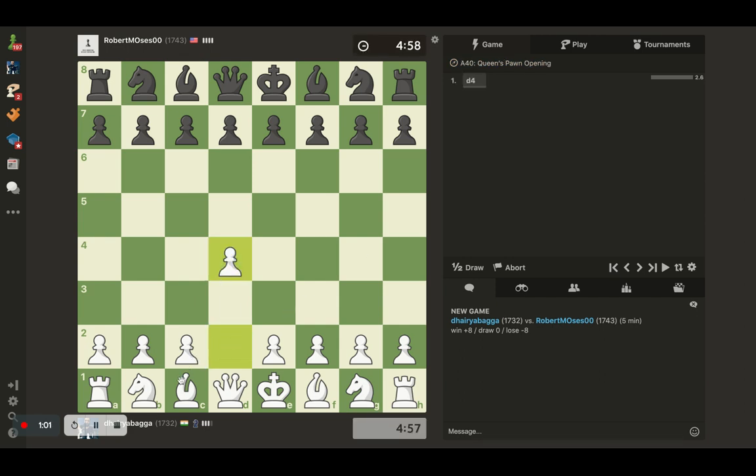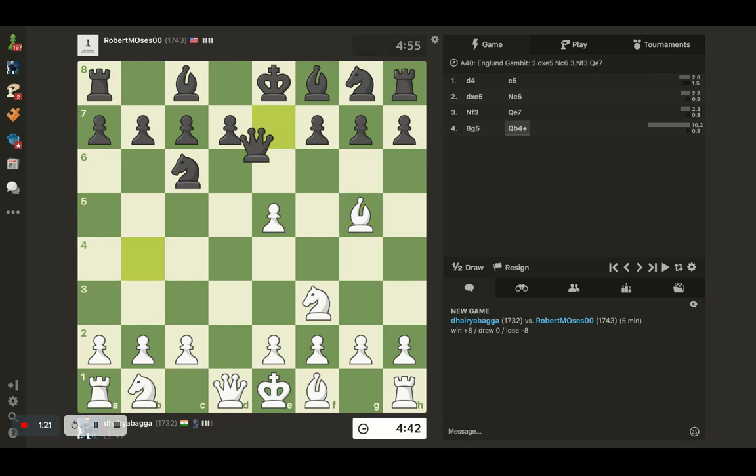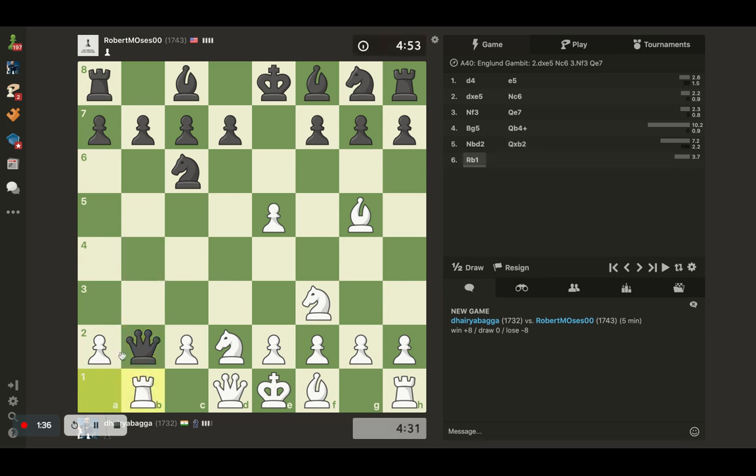Okay, got the white pieces so the London System setup. He gives up a pawn to begin with — let's take it. Let's defend with the Knight. The Queen there can be attacked with the Bishop. He gives a check which can be guarded with the Knight — nothing to worry about. He takes, attacks the Queen, gets on the pawn. Okay, let's go on with the development.